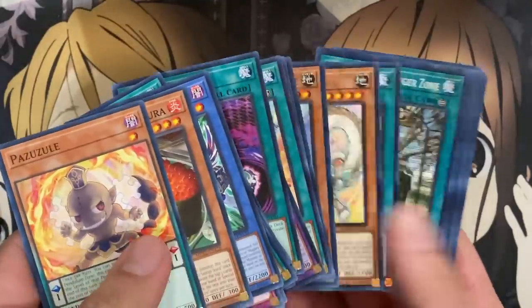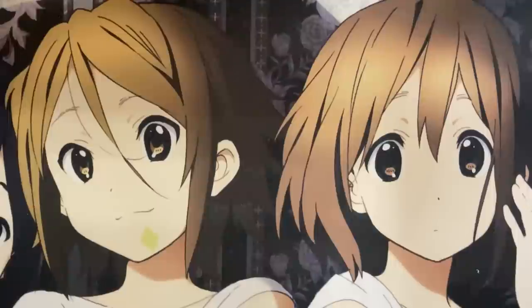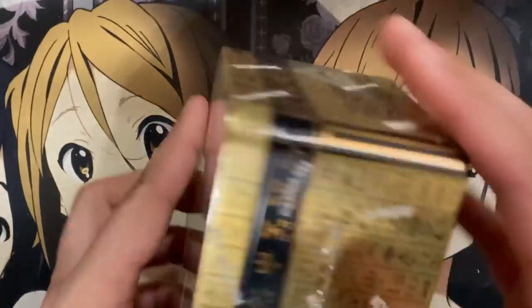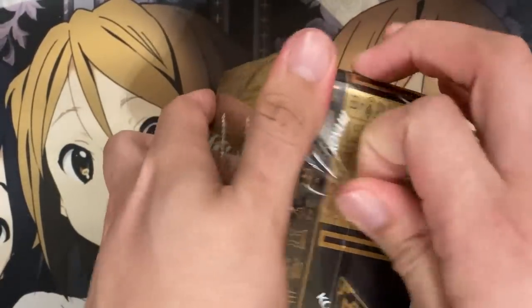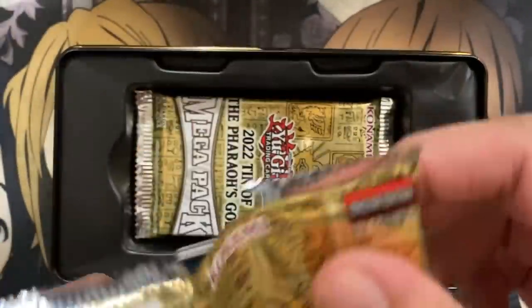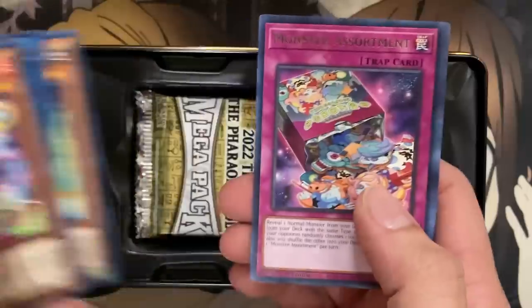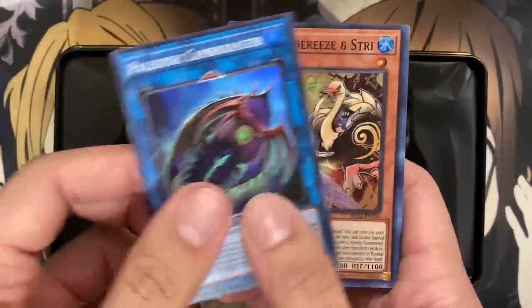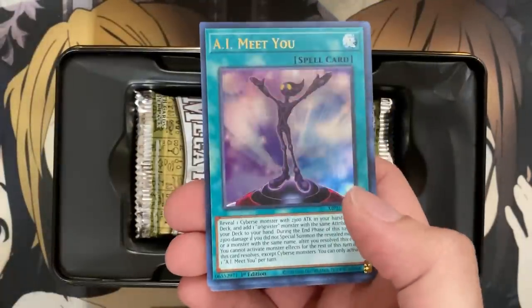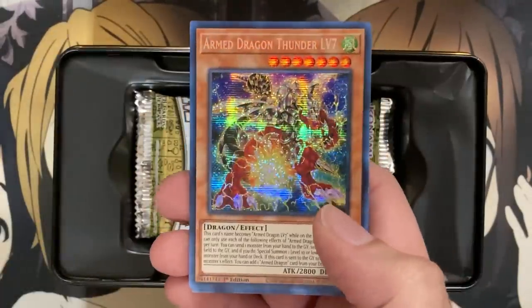I'll organize and do a count later to make sure I got 36 secrets. You get one secret rare per pack, so I didn't miscount anything. Springs of the Far East, Link Apple as a common, Monster Assortment, Paleozoic Cambro Raster, Fluendares and Strye — they're really going for the full foil for the At Ignister deck. Pharaonic Guardian Sphinx, and our secret is another Armed Dragon Thunder Level 7. I'm going for my playset of secrets. The secrets definitely look a lot nicer than the ultras for sure.